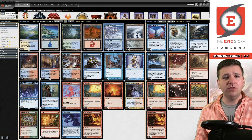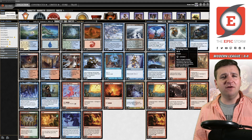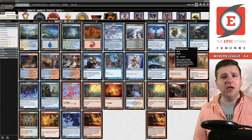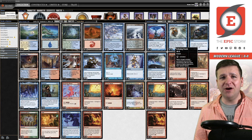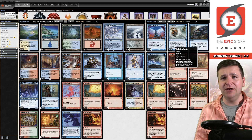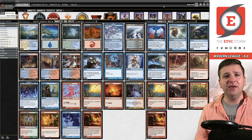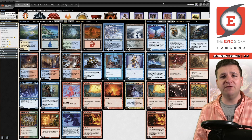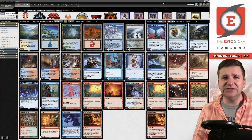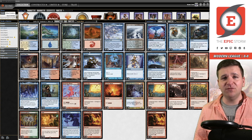There's no sideboard Ley Line of Sanctity — that's gone. In general when deck building this week, a lot of decks aren't playing discard anymore. Jund isn't really that popular on Magic Online anymore, and Death Shadow only plays five discard spells. So why would I be playing Ley Line just for five discard spells? We're going to move on and try a more well-rounded, better-constructed deck.